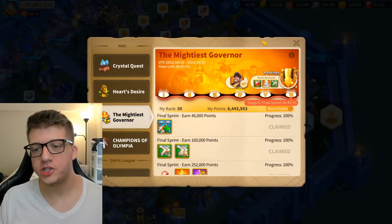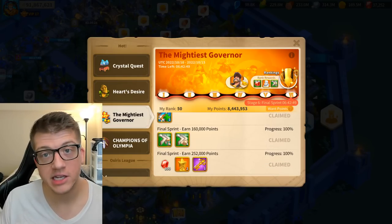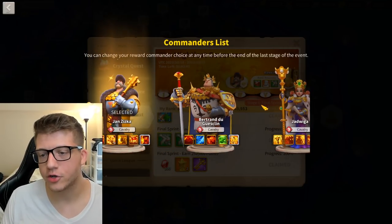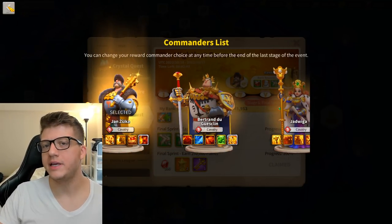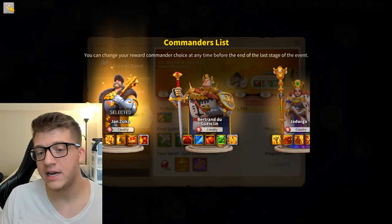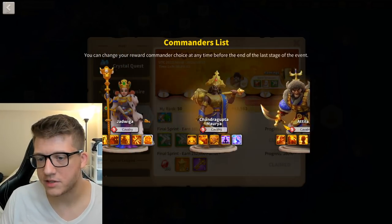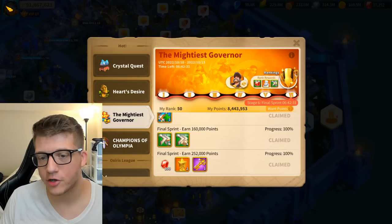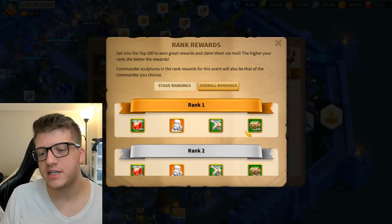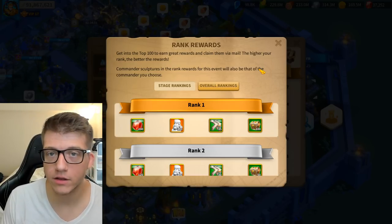Running simultaneously with the Wheel of Fortune is the Mightiest Governor event — a six-day event where you earn legendary commander sculptures for a specific commander of a particular troop type. Early on it's just one commander; in Season of Conquest you choose from a troop type, just like the wheel.